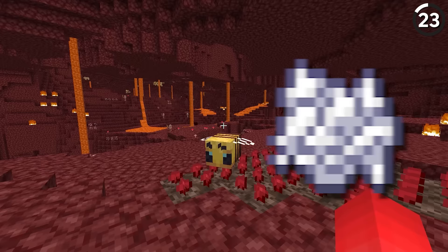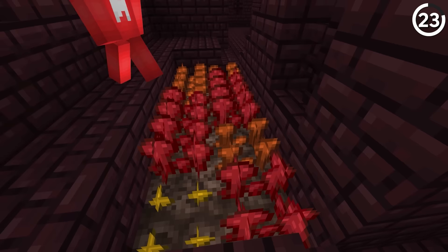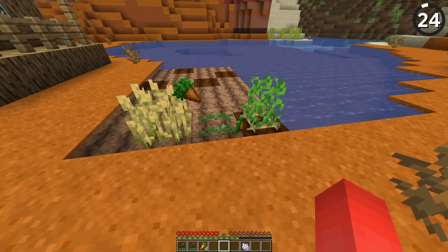Nether wart is a pain to farm. There's no way to bone meal or pollinate it, so you're just stuck waiting for it to grow. And it's tough to tell the difference between the crop's middle and final stages. So what if we just recolored the nether wart along its cycle? That way we'd know when it's time to harvest and make the potion prep a lot less tedious.